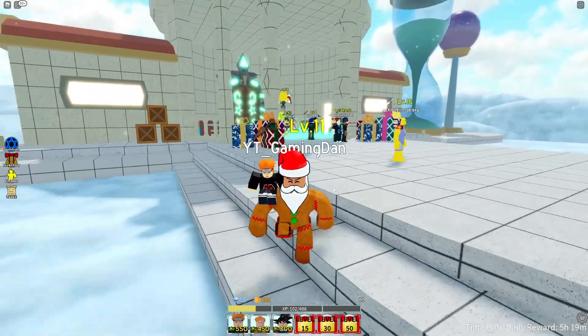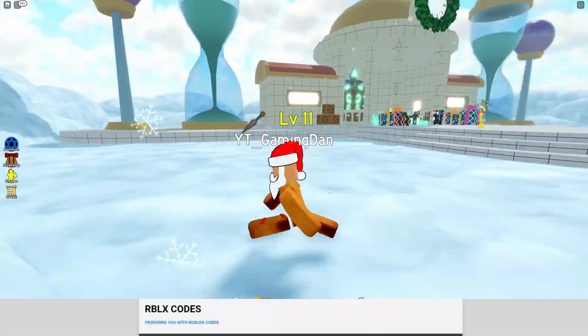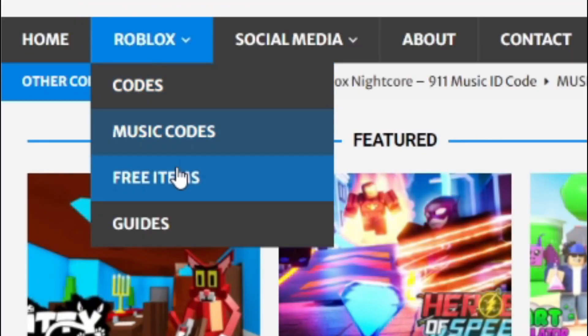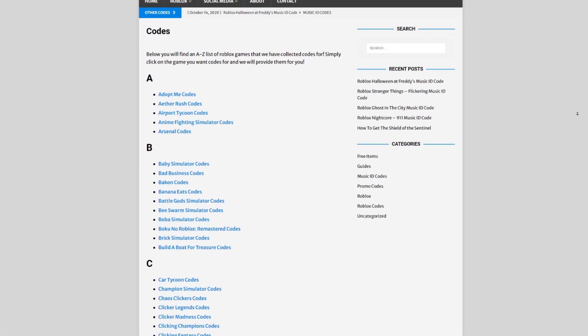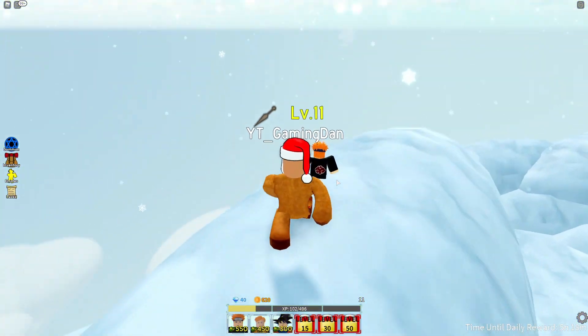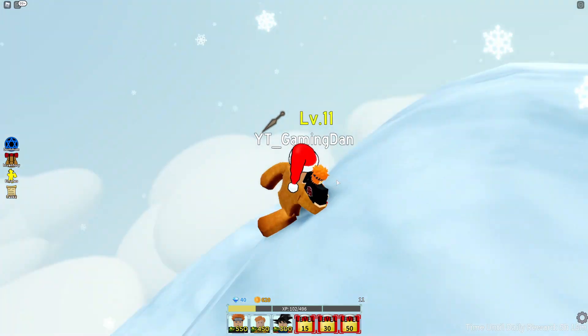If you're always in need of Roblox codes, I've got a solution for that — it's at rblscodes.com. On our website you can find game codes, music codes, and guides. There's tons of stuff in there to check out. Overall you can find codes for over 200 Roblox games, so if you need a code for a game, it will be there.